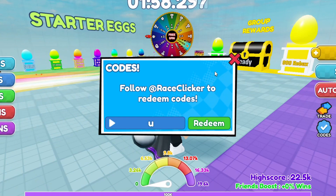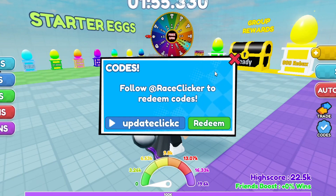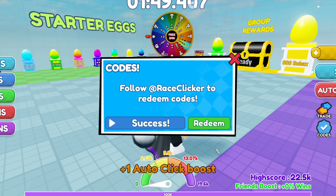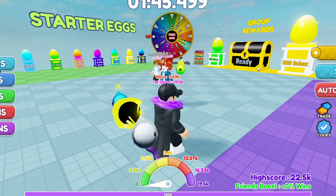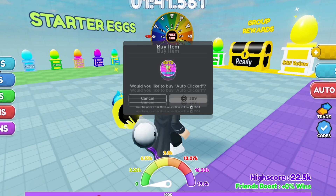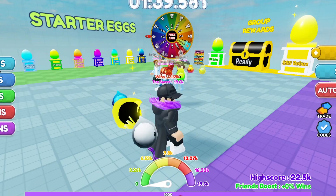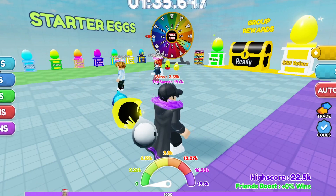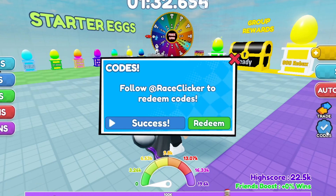The newest working code is 'updateclickcode' — type U-P-D-A-T-E-C-L-I-C-K-C-O-D-E and hit redeem. Success! It gives you an auto clicker, though it's a temporary auto click, not permanent.